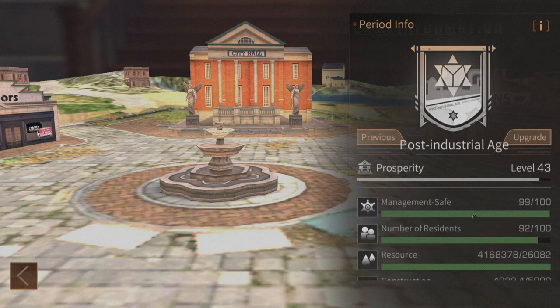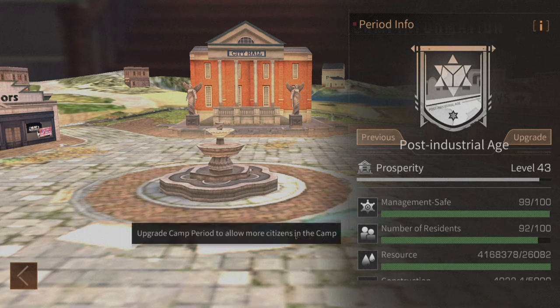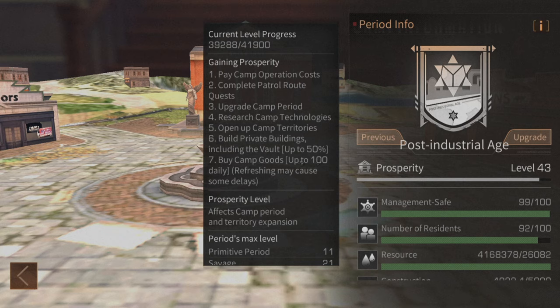The factors that allow you to upgrade your camp are primarily prosperity and resources. Resources are pretty easy to get because most of the time you can just buy them, but prosperity will be a challenge for most camps unless they're super active. You can think of prosperity as sort of an experience bar for your camp. The only difference is that this can actually go down if certain things in your camp happen.